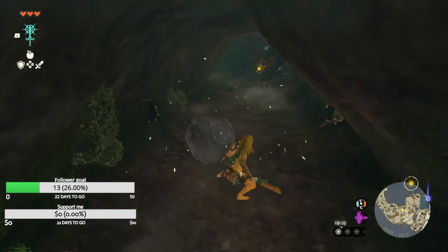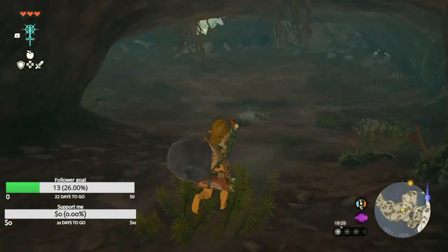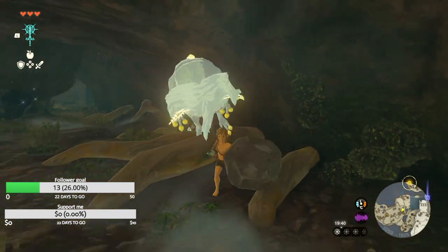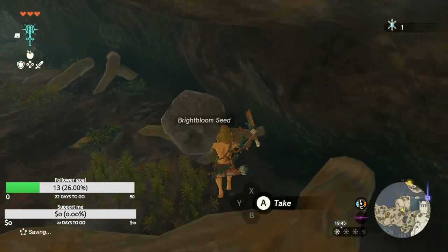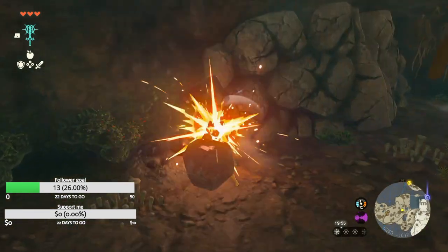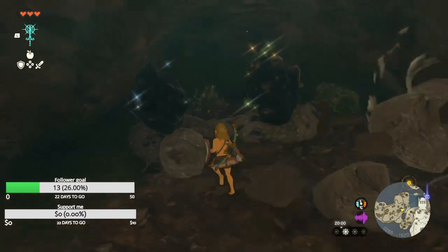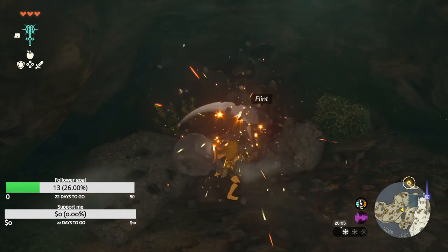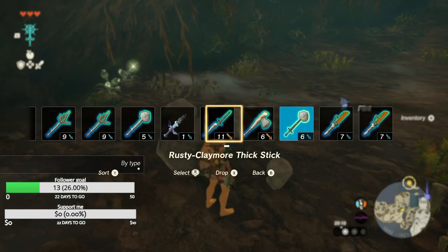Bright bloom seed — when struck it will take root and bloom, giving faint light. I'll just take them. There's bats here, rock salt — not really important. What is that? You cannot — what? Bubble gem. I have one. I don't know what this is — can I break this? Rock salt and yes I can, and there's ores here as well. Flint — I think the flint is used for starting a fire. I have some rubies and the amber.